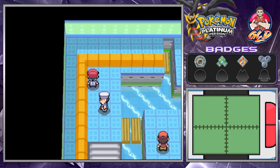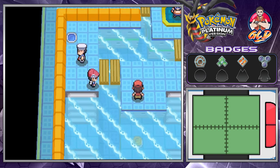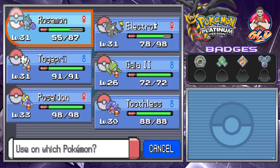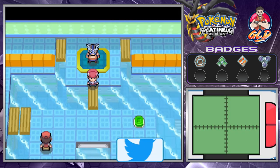Let's press this button up, and this one will lead us to Crasher Wake. I think we've already battled this guy — yes, we have. I need to heal up my Pokemon because these Water-type trainers have a way of getting to you. Let's go ahead and save this game.